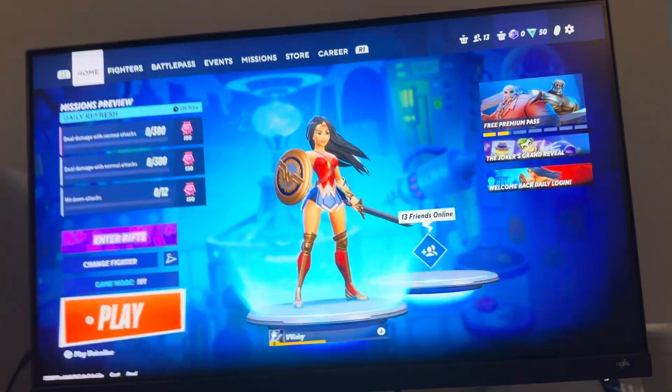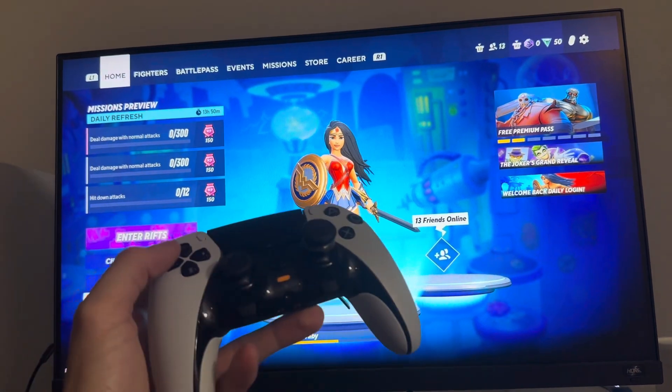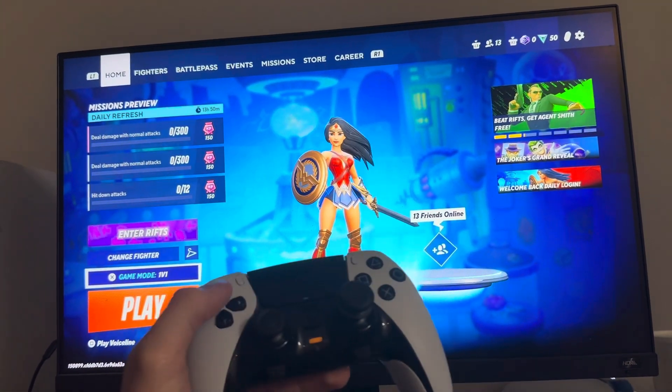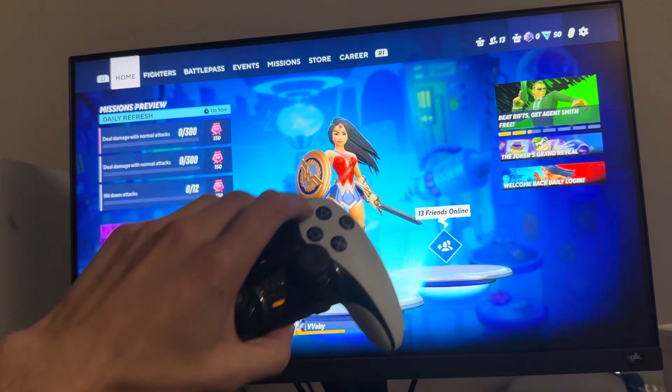What's up guys? In today's video, I'm going to show you how to walk around with the D-Pad in MultiVersus. In case you didn't know, the D-Pad is usually for taunts and you move with your left stick. But some people can be more accurate with the D-Pad, so you can actually change this. I'll show you guys how to do it.